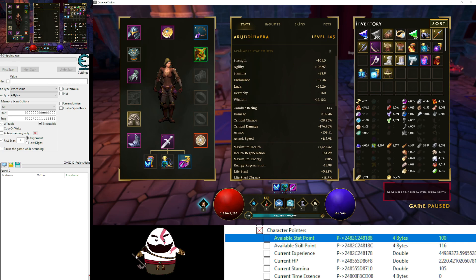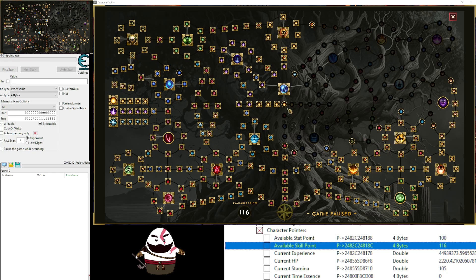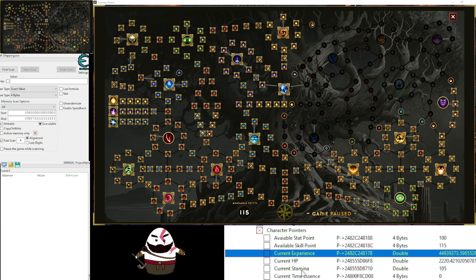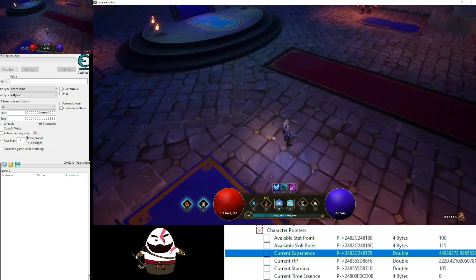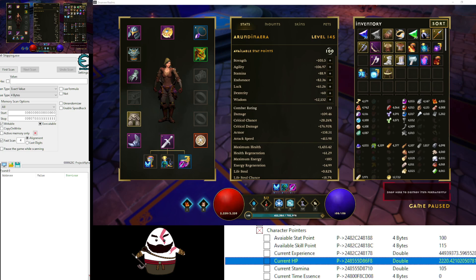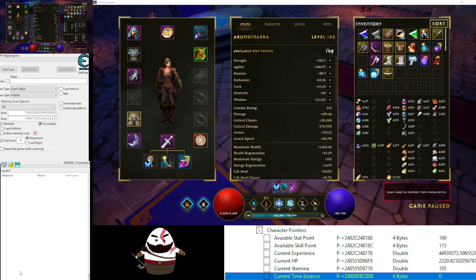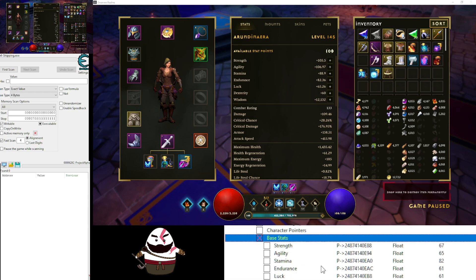Skill point is the same thing — press K and you can see I have 116, and 116 here. You can change it to whatever and it's working. Current experience: you can see the current experience shown on screen is for the current level; this other one is the total experience you have. Then we have current HP, current stamina or mana, and current time essence — I'm gonna show you that one when I get into the dungeon.